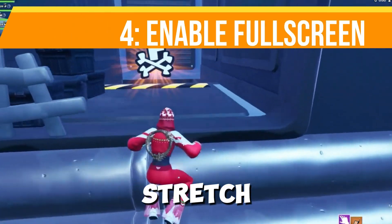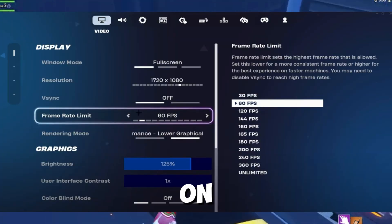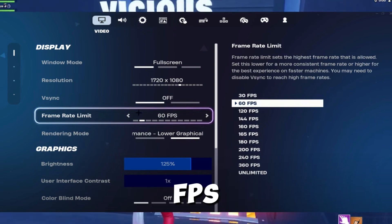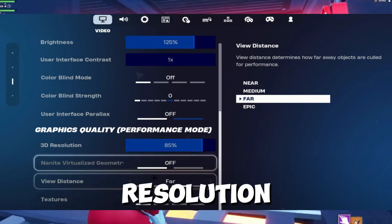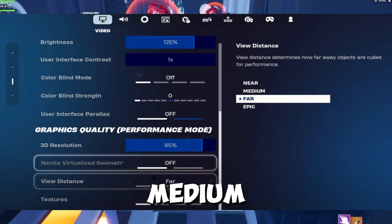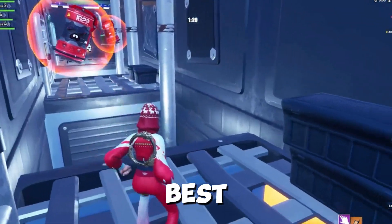Method number four: enable full screen and stretch resolution. Playing on full screen with a stretch resolution can improve FPS. Adjust your 3D resolution to 85–95% and set the view distance to Medium or Far for the best balance between visuals and performance.